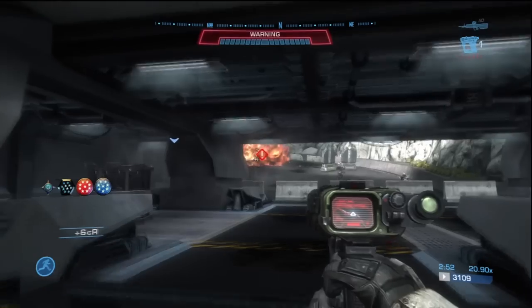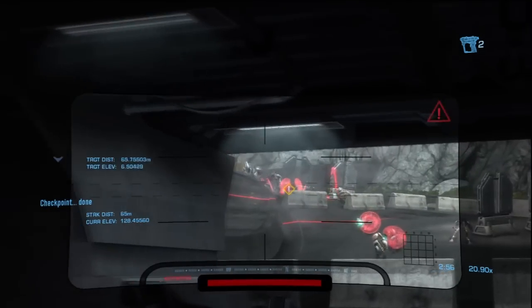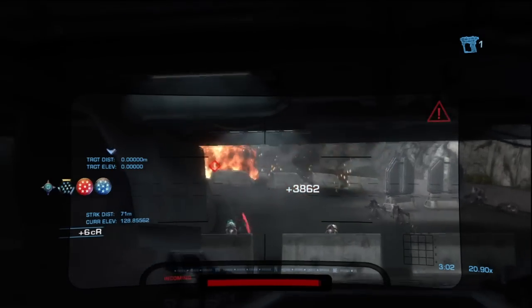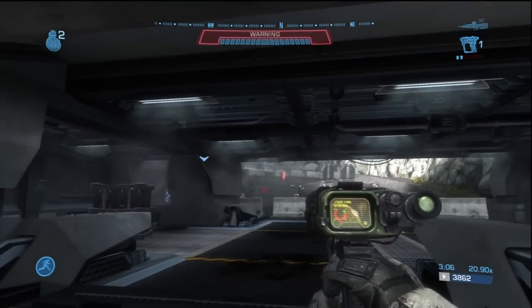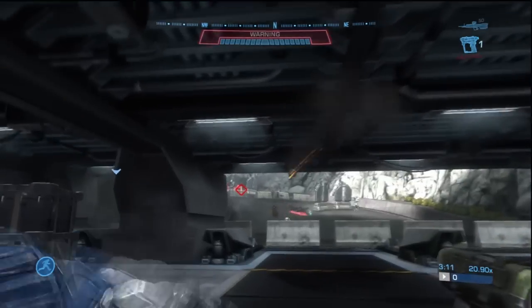I got six credits there because I think I killed two elites. There are three elites in there — one guy ran out. You'll also get a commendation for getting sprees in campaign and medals. Those are also two commendations you get, but they don't get you very many credits. But if you want Onyx and Gold in those commendations, then those are good too.